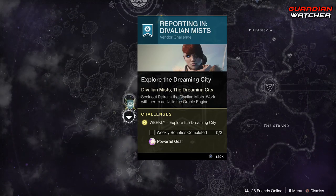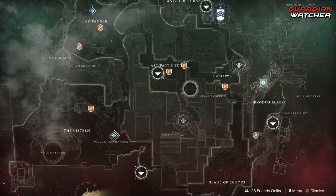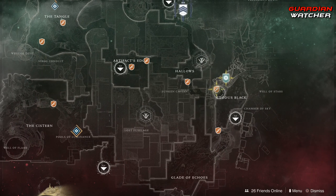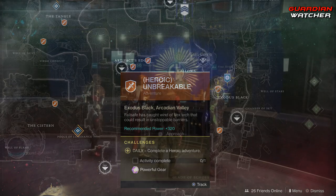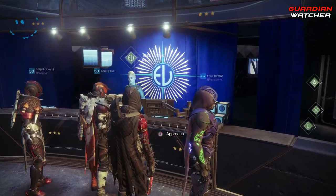In the Dreaming City, Petra Venj is located in the Valiant Mists and you need to complete two of her weekly bounties. Last but not least, on Nessus we have the weekly Flashpoint, which requires completing public events, lost sectors, and heroic adventures. Doing the heroic version of public events gets it done faster, and there's also the heroic adventure Unbreakable.